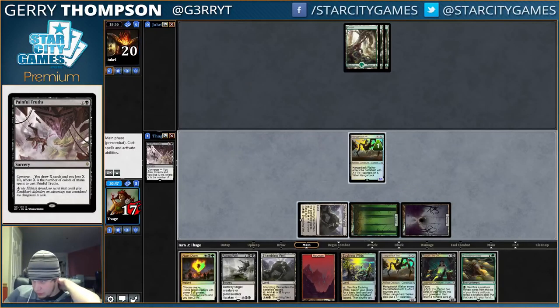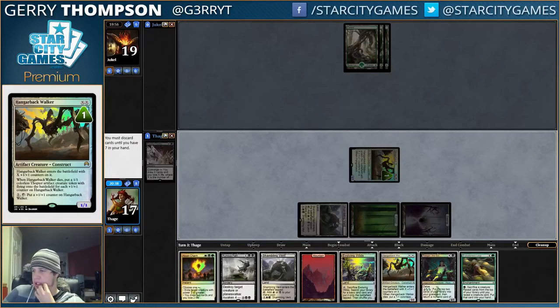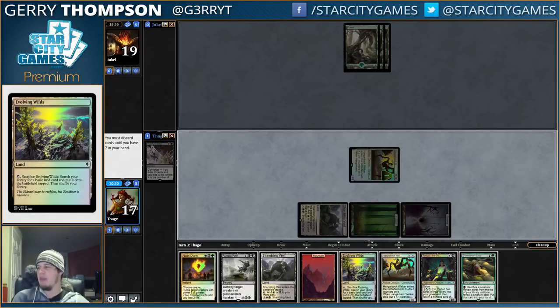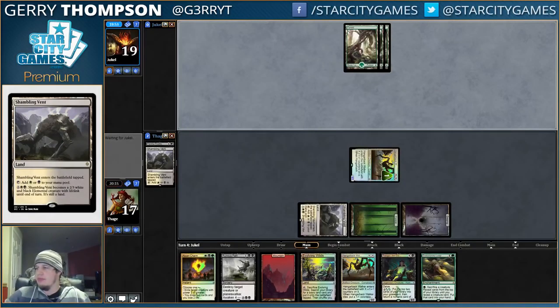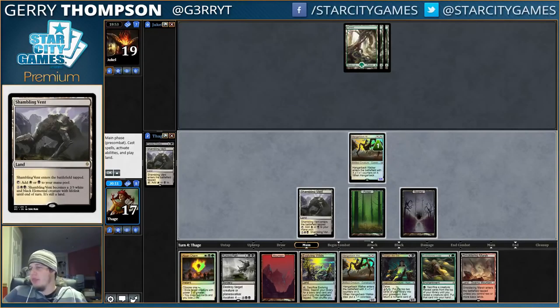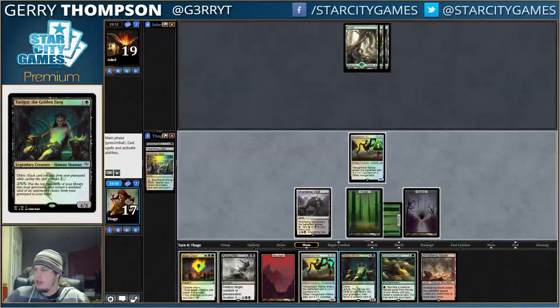Our opponent is not doing a whole lot. We can Painful Truths for 3 and then discard a card. I think that's more important than ticking up Hangarback. Probably just discard this Evolving Wilds. Well, now I kind of want another green mana because I drew the Evo Leap. Next turn we'll have 4 mana — we can play Hangarback, play Evo Leap, attack for 1. Or finagle a situation where we get to play Tasigur. Maybe discard Shambling Vent and keep the Evolving Wilds, because we're probably not going to need multiple Shambling Vents. Wilds is an extra card for Tasigur, so that makes a lot of sense.